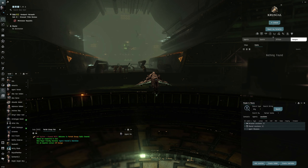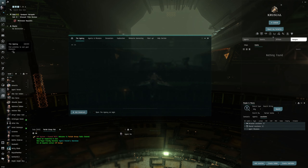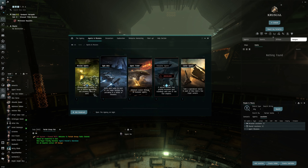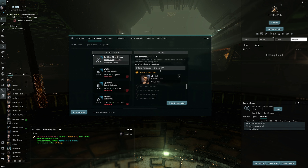Yo, what up guys and welcome back to EVE Online. Today we're going to be starting up on Chapter 5 of the Sisters of EVE Epic Arc. Last episode we made it over here to Heck. Let's go into the agency window, go to Missions and then Epic Arcs. So we're at 5 out of 7.